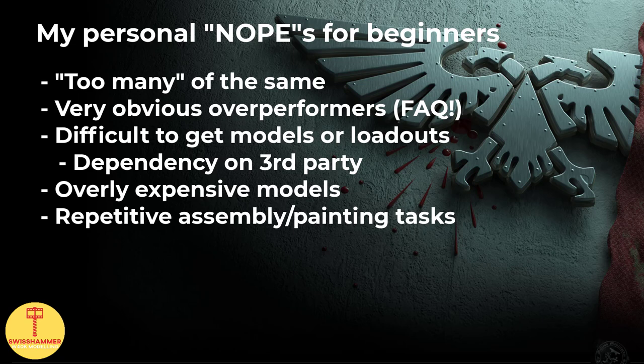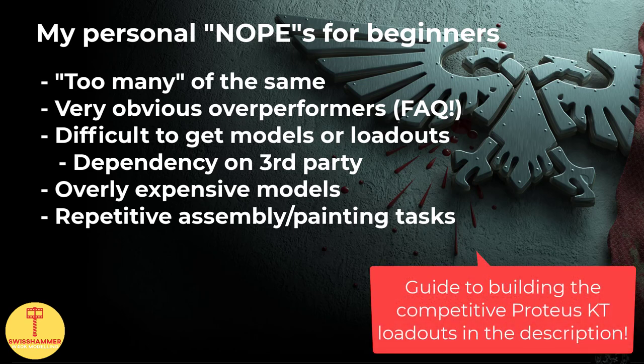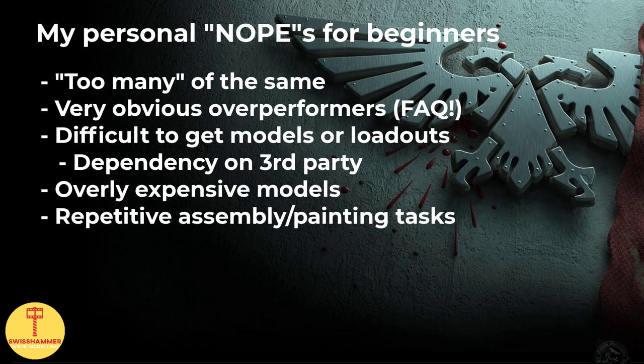Don't get me wrong, it's a great list, but as it currently stands it is hardly beginner friendly. Same issue with all the shotguns or the lists with 10-15 cyclone missile launchers on the Terminators. In a recent video, I covered the relevant boxes for building the competitive Proteus Kill Team — the link is in the description. In short, some of the popular loadouts are difficult to get through box purchases alone. To efficiently get them in bulk, you need access to a bits vendor or even third parties. Again, from a beginners perspective, this is perhaps not the best way to get started. Not to mention that building and painting 15 identical Terminators is pretty bleak.